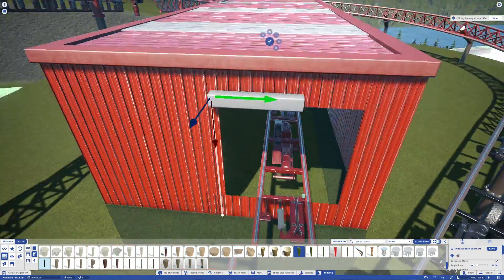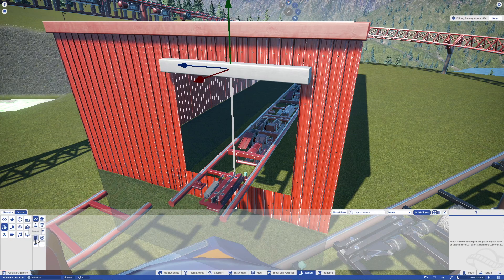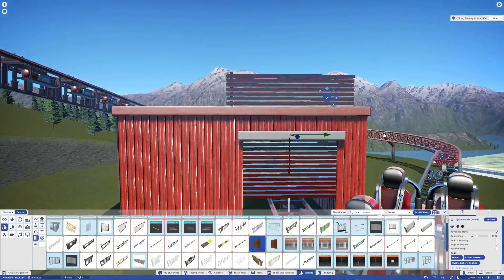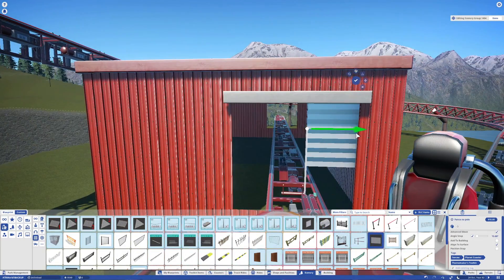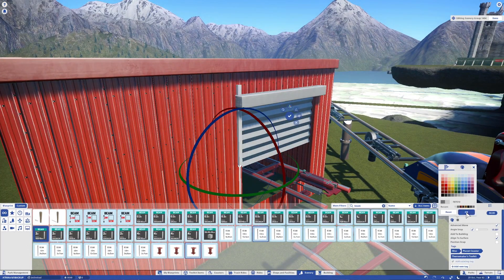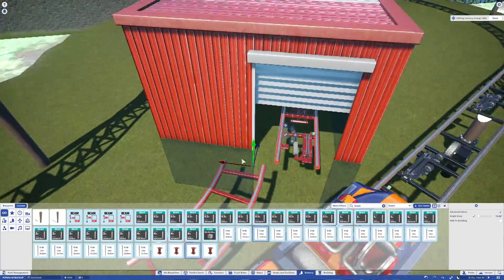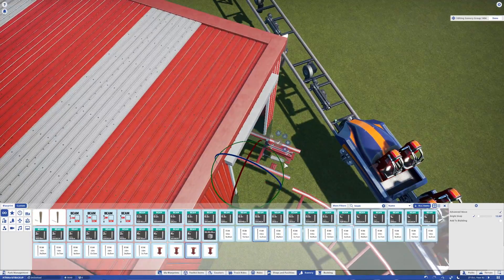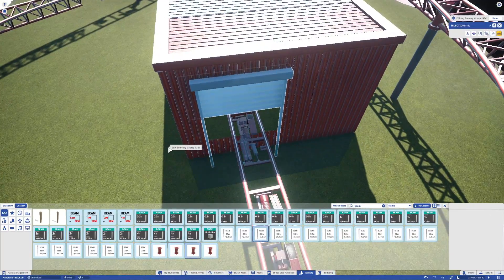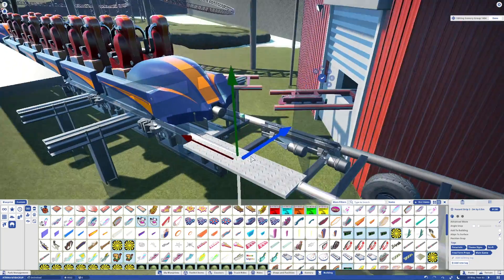Now doing the shutters for the maintenance shed — the rollers they bring down and put back up when taking a train off or putting one on the track. And to everyone probably going to the comments asking if I remembered to put the duck on the roof — yes, I remembered. There isn't a specific duck piece in Planet Coaster and the Team TK ones are too big, so I ended up using some sort of art shape. I edit the timelapse first then record the voiceover, so I wasn't sure if I'd left it in — turns out I didn't, but yes the tiny rubber duck is on the roof.